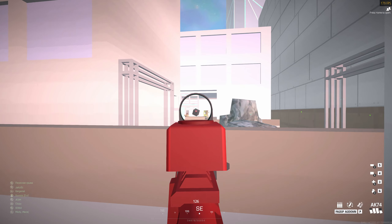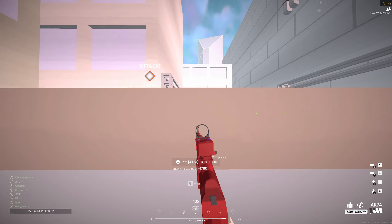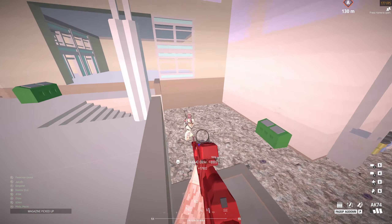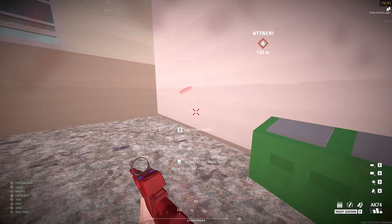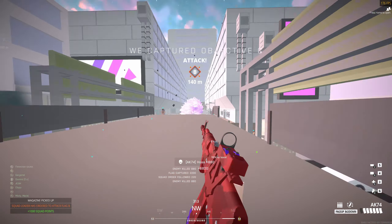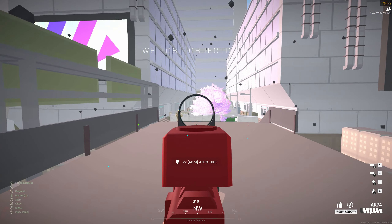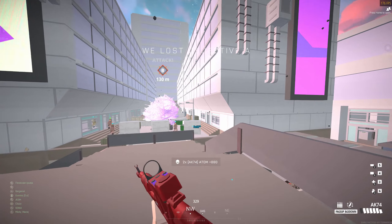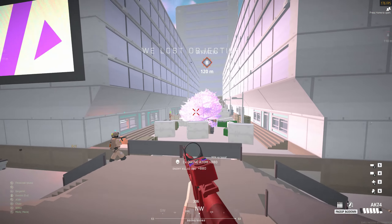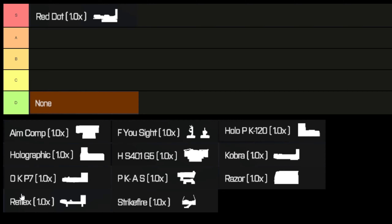The reflex is a sight you're told you have at home when you're asked to buy a red dot. This sight also has a clear singular red dot in the centre, but the housing is worse than the red dot sight as it's closer to the centre of the screen and therefore blocks more crucial parts of your screen than the red dot sight does. The frame is still on the thinner end of the scale and the singular clear red dot in the centre of the screen means it's still a good sight. The reflex earns A-tier.